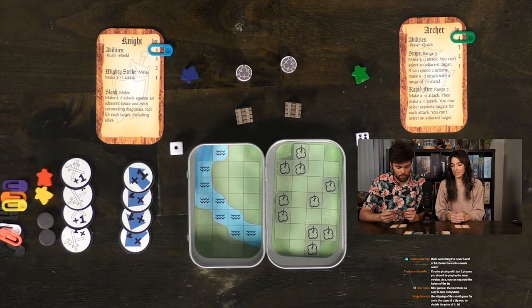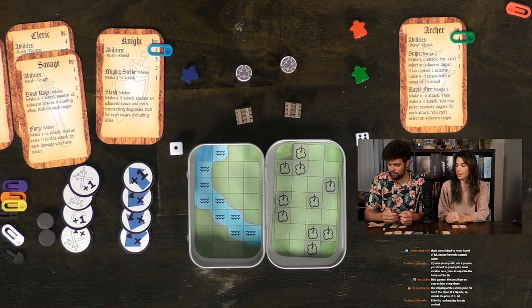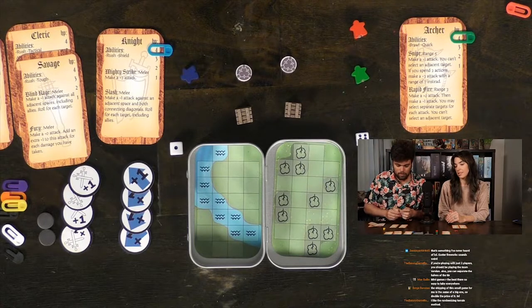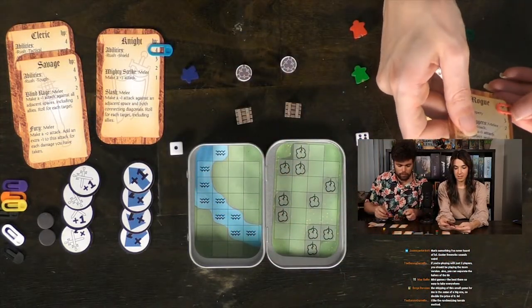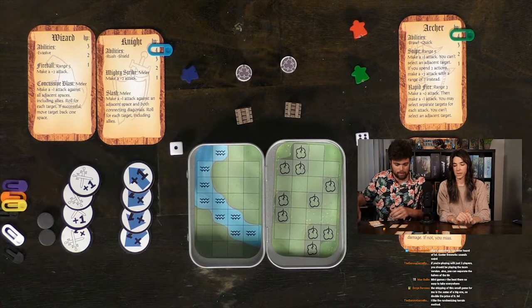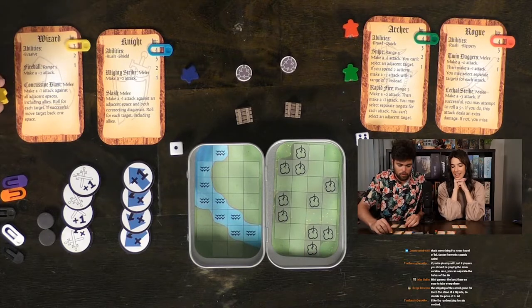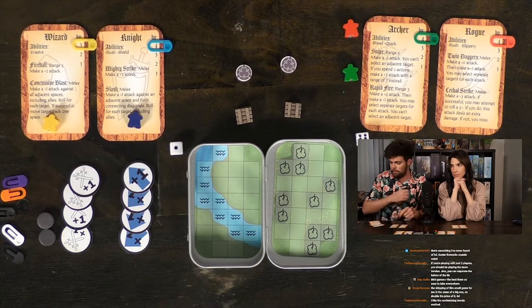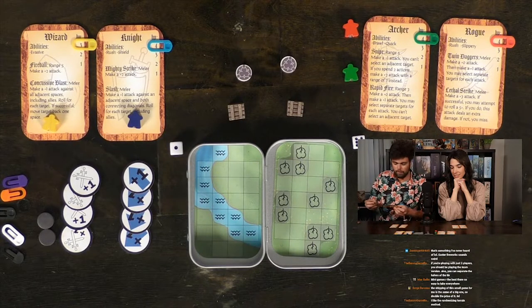Since we're playing the two-player team version, I'll take the rogue as my second hero and Michael gets the knight and wizard. On your turn you may split your actions between your two heroes. We now place terrain: crates, teleportation circles, water, and trees. Water costs two actions to move out of. Trees give plus one defense when defending against a ranged attack. We place one crate on each side and set up the teleportation circles.